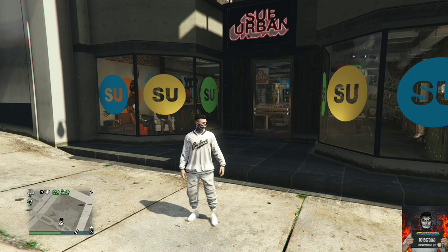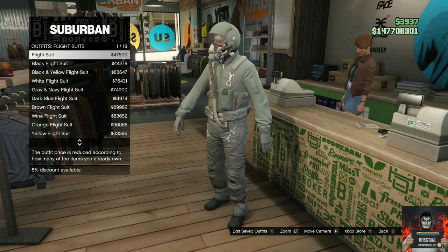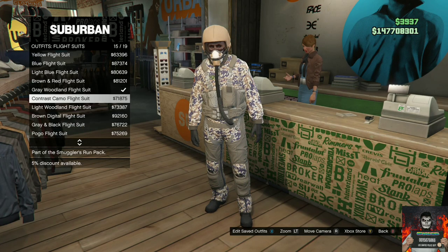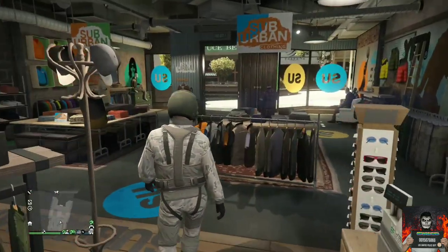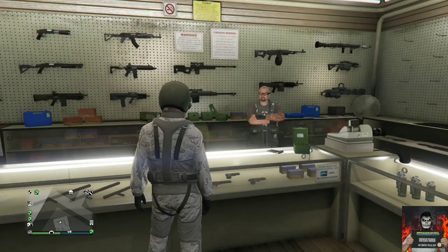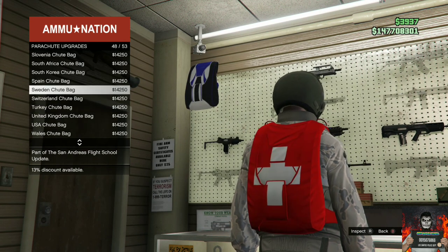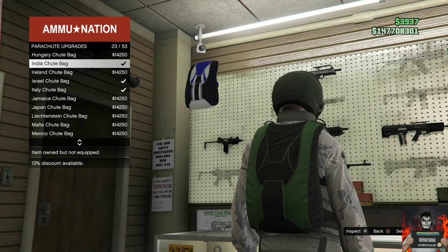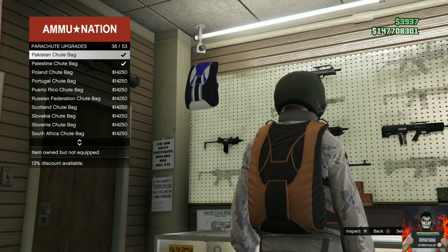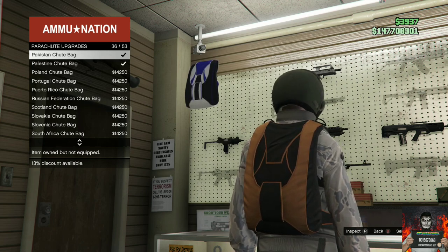Make your way over to the nearest clothing store. Go over to the top section, go to the flight suits, and purchase any flight suit — purchase the cheapest one if you don't have a lot of money. Once you purchase the flight suit, make your way over to the nearest Ammu-Nation store, go to the front counter, go over to parachutes, then parachute bags. Purchase the Indian tube bag for a green one, or the Pakistan tube bag for a cool orange adversary mode parachute.